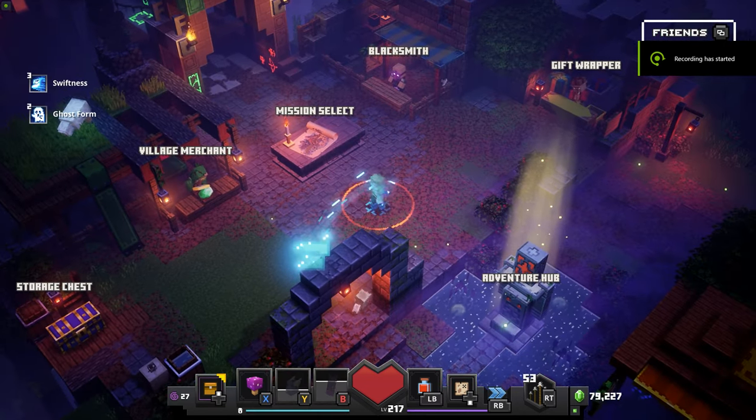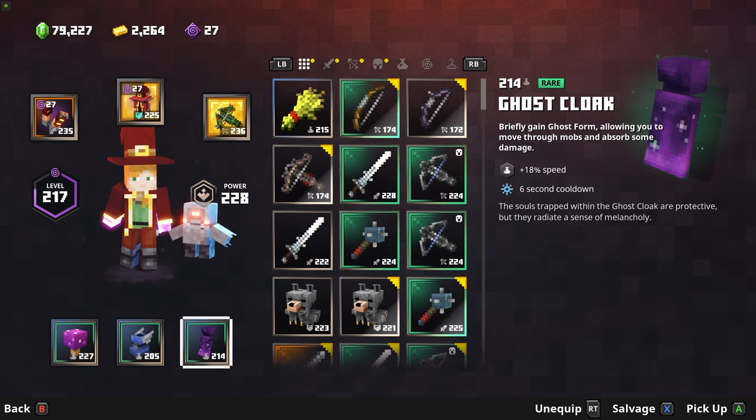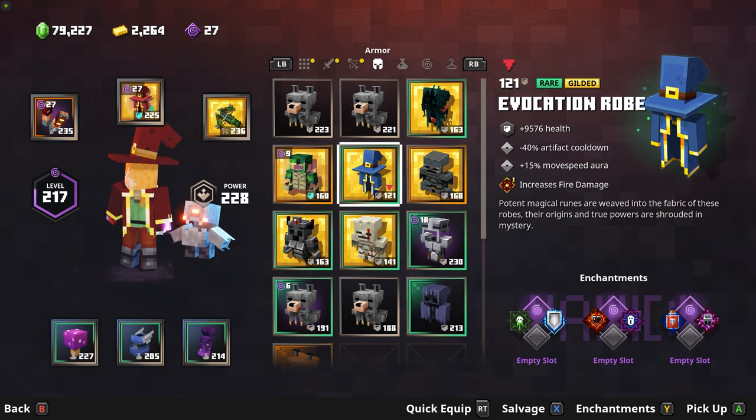Hey, welcome back to the video! I'm going to quickly show you my speed-winning gear. You want cooldown, soul speed, cooldown for the ember robe, ghost cloak, the death cap mushroom, and some boots of swiftness.